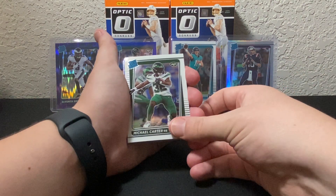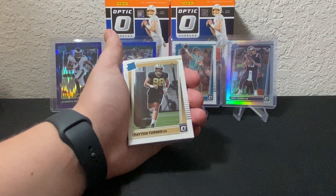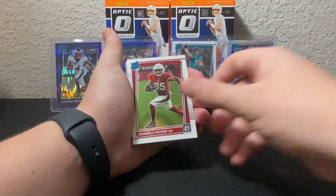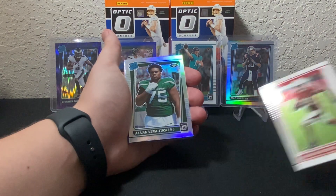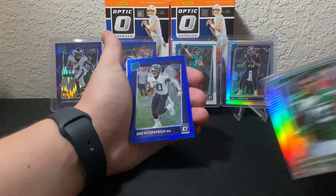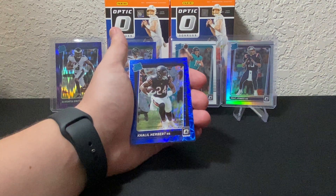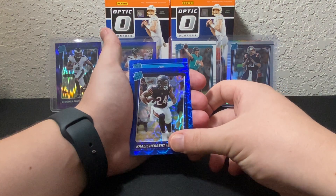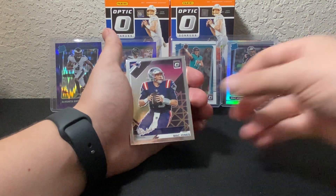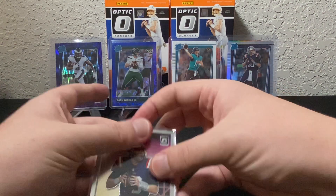We got a Michael Carter as our first rated rookie. Next we've got Saints — Payton Turner, not really what we're looking for. Next we have got Cardinals — Rondale Moore, not bad. And then we got a holo Jets — Elijah Vera-Tucker. So far this pack isn't quite as good as the last one. Titans — Dax Fitzpatrick. Bears — Khalil Herbert. And our last blue scope is Terrace Marshall Jr., that's not bad either. And we get a Mac Jones Rookies insert — anything Mac we will take all day.